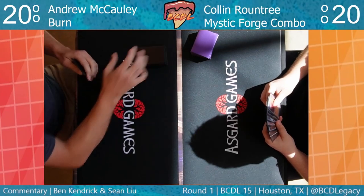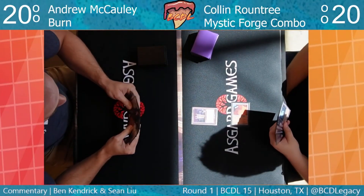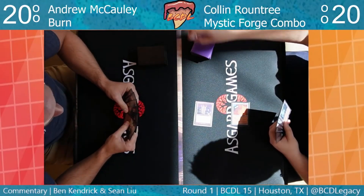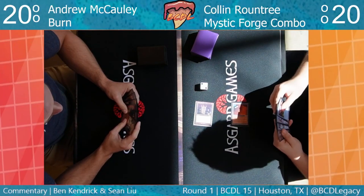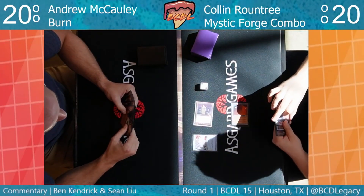The deck is just going to be mana rocks into mana rocks into mana rocks. We're going to see a lot of mana rock stuff, a lot of One Ring stuff. Colin's starting with City of Traitors into Grim Monolith. There's an Ancient Tomb in hand too — that's an interesting play.